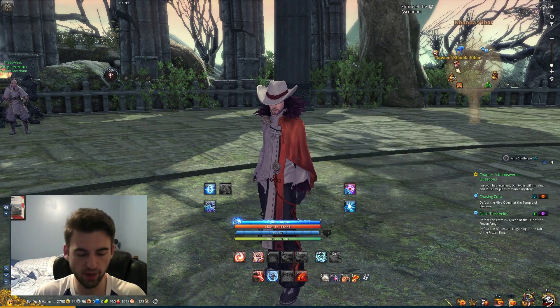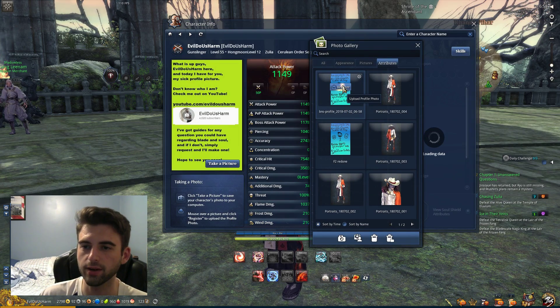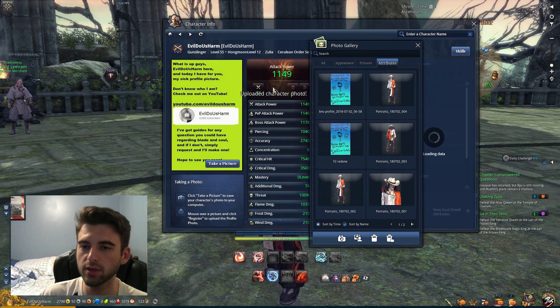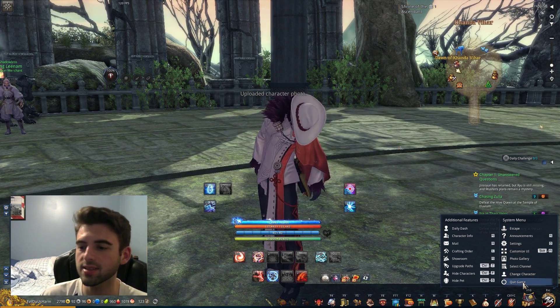Now go back into Blade & Soul. Close this menu, press F2 again, click on Take a Picture. You will see this BNS Profile here. Click Register, and it's going to say Uploaded Character Photo. To get this to update, you're going to need to quit the game and log back in.